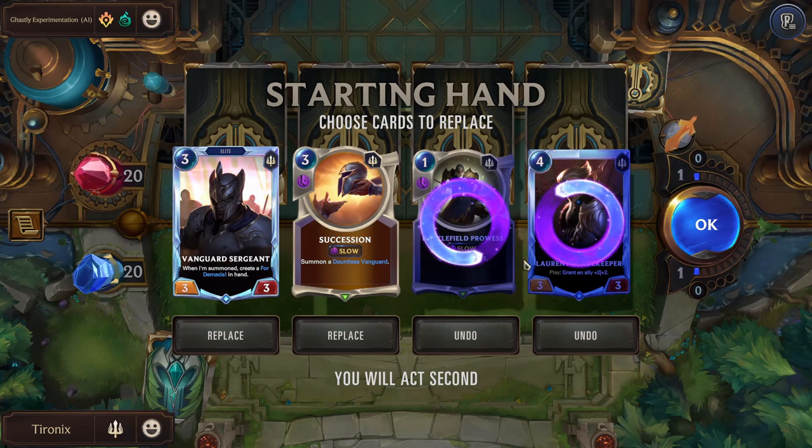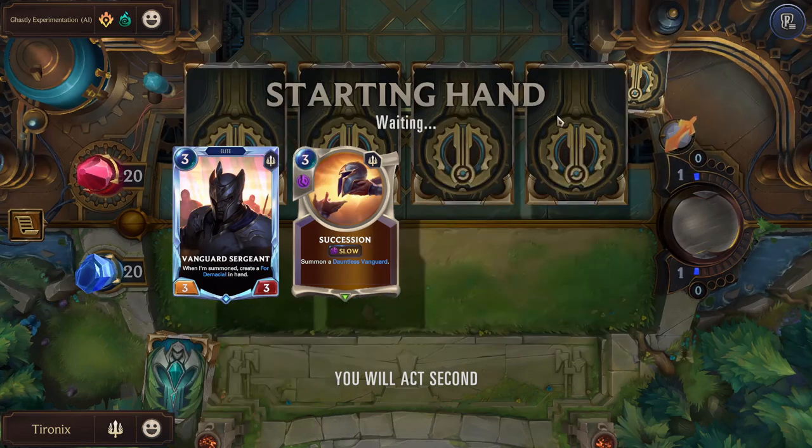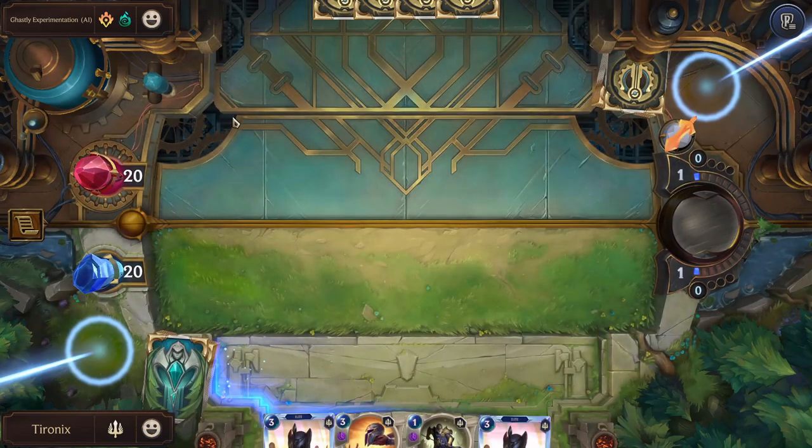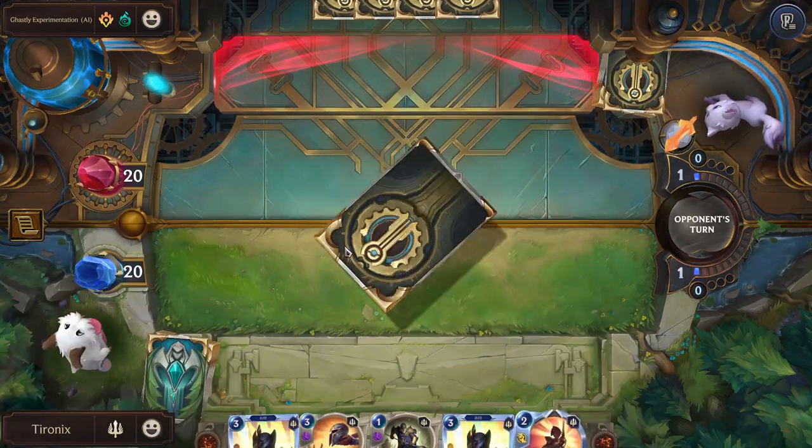Once you have chosen the cards you want to re-roll, you have to hit OK. Once you hit OK, your decision is locked in and you can't change it. So we're going to get rid of these two. The enemy got rid of three, and now it is the first round.